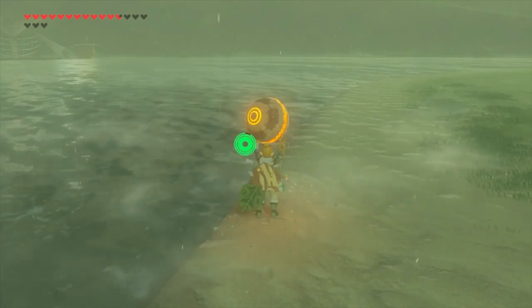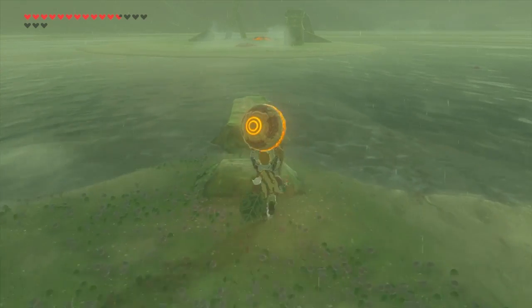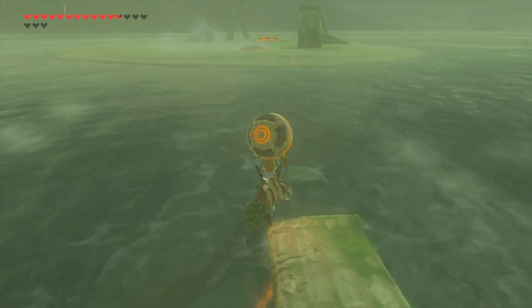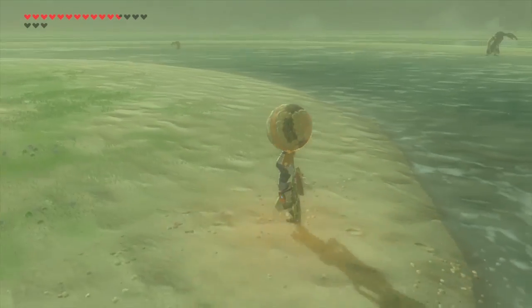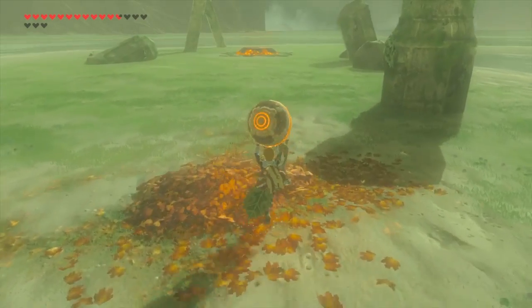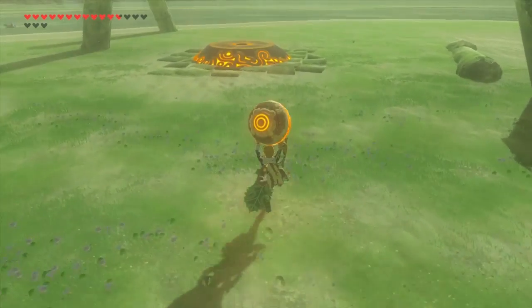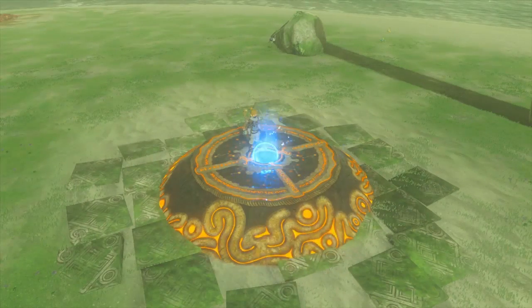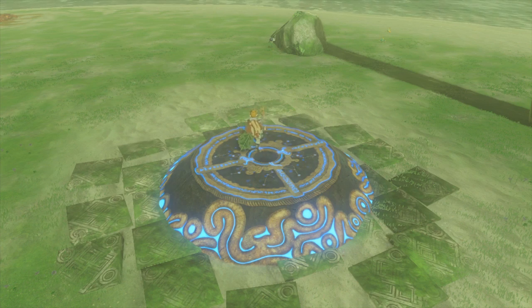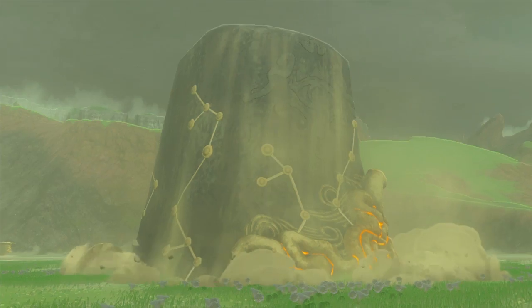So what happened is there was wind. And there was rain. They did not combine very nicely. I would throw the orb, and then it would go into the water. And then I would cryonis underneath it. And then the wind would blow it off. And then I would have to do annoying things like wedging it between two cryonis things. I blame the weather. There are a few areas in this game where it feels like it's deliberately programmed to give the least convenient possible weather. But hey, we found a shrine. Shrine Fest continues.